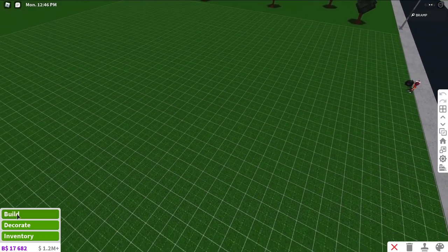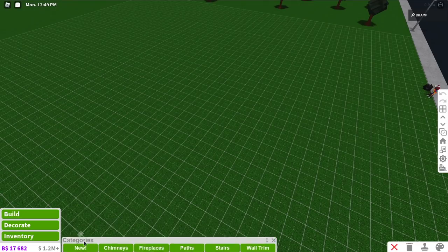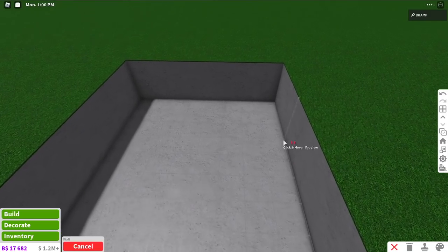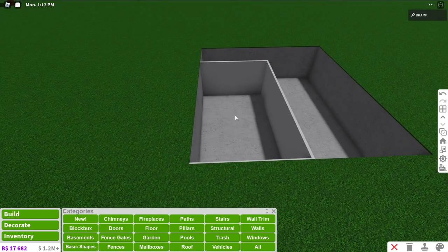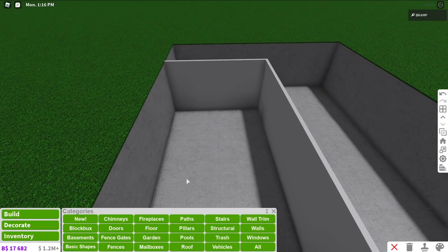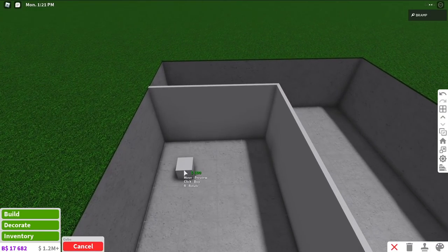You need the basement pass and the advanced placing game pass for this, but it's really fun to do. First of all, you create a little shape with a basement. So let's say I want a pool somewhere — I create my walls, and in my pool I want an area that's a little less deep than the other area. Instead of using the deeper pool and the less deep pool, I'm going to try and do something with basic shapes.